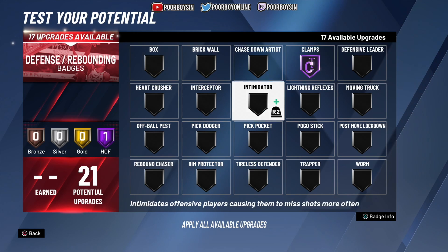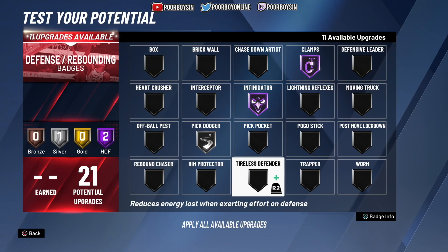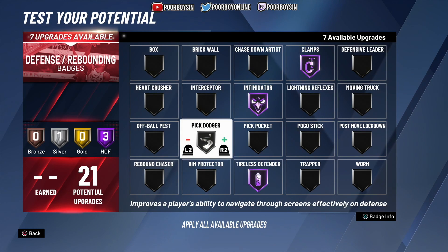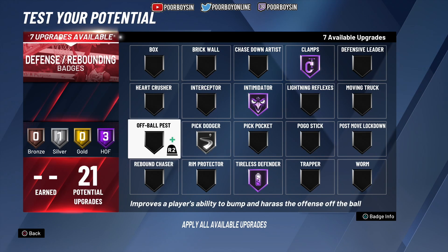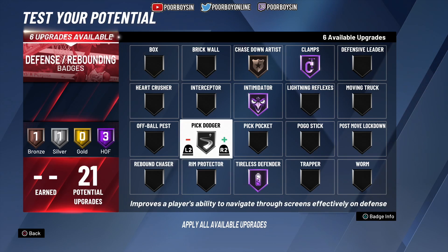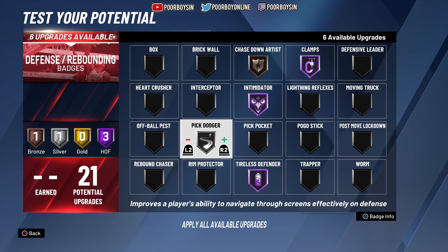If you are going to be playing on-ball defense on this build, I would suggest Hall of Fame Clamps, Hall of Fame Intimidator, Silver to Gold Pick Dodger — Silver is fine since Silver versus Hall of Fame really makes no difference in this game. You can go Bronze Chase Down Artist just in case people are getting by you. If you're sticking to on-ball defense, iso players are really the only ones where you'll need Chase Down — good PnR defense usually means you or your center makes the pickup.